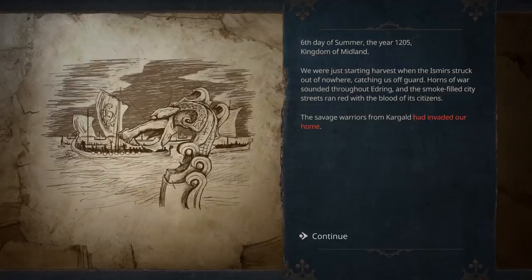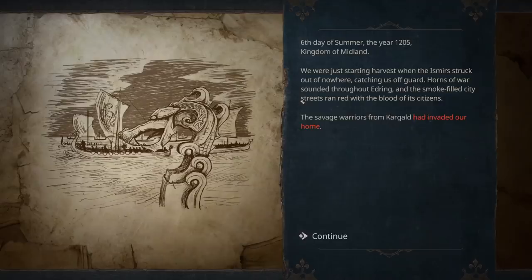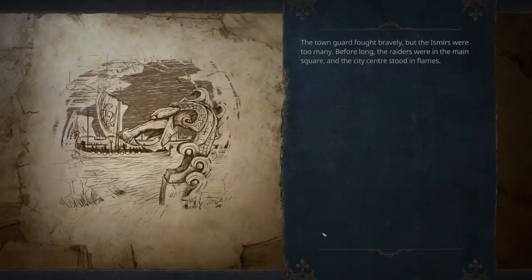Welcome to the Grim Beginnings. We're in the sixth day of summer in the year 1205, in the wonderful kingdom of Midland. We were just starting the harvest when the Ismers struck out of nowhere, catching us off guard. Horns of war sounded throughout Edring, and the smoke-filled city streets ran red with blood of its citizens. The savage warriors of Kargald had invaded our home. The town guard fought bravely, but the Ismers were too many. Before long, the raiders were in the main square, and the city center stood in flame. All we could do was send a messenger out to summon aid.